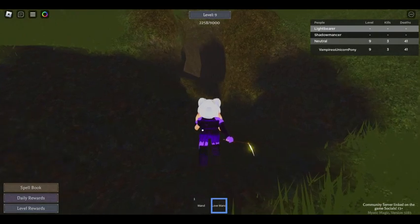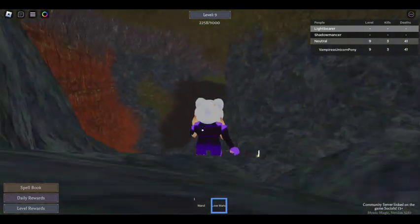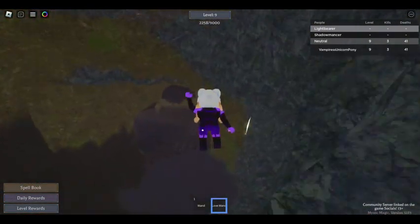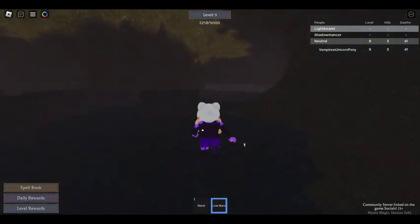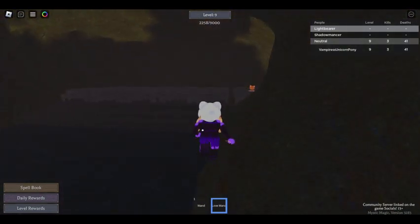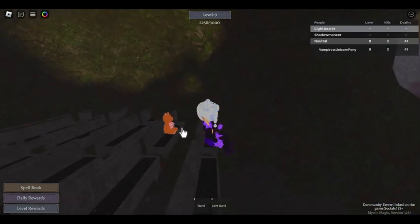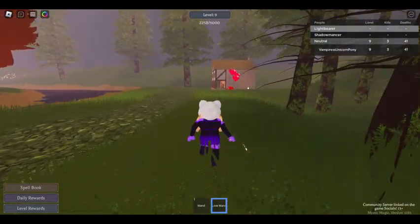The next teddy I'll be showing is in this secret little cave area. You might not be able to see it yet, but once we get over there, there's a hole. We go through the hole and underground, and there's like an underground hangout area with all these chairs. The teddy is in one of the chairs — that's teddy number three.